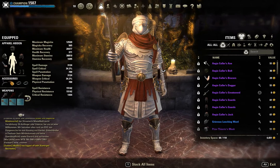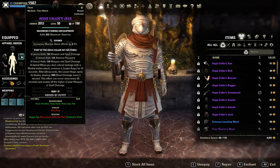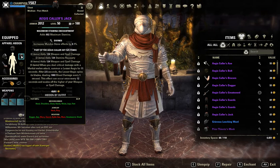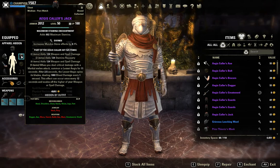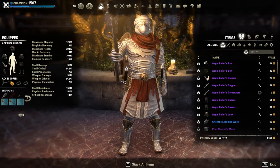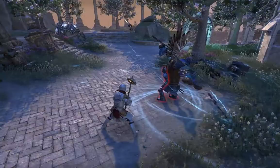For gear — this is the fun part. Our main set is Aegis Caller, which is where the name of this build comes from. It's a very niche but fun set: when you deal critical damage with a martial melee attack, it summons a lesser Aegis for 11 seconds, which spins around you. That's the reason we're actually using Whirling Blades — it's going to be a lot of spin-to-win, just for fun. We're trying to match the desert theme, and the lesser Aegis fits perfectly with this concept.